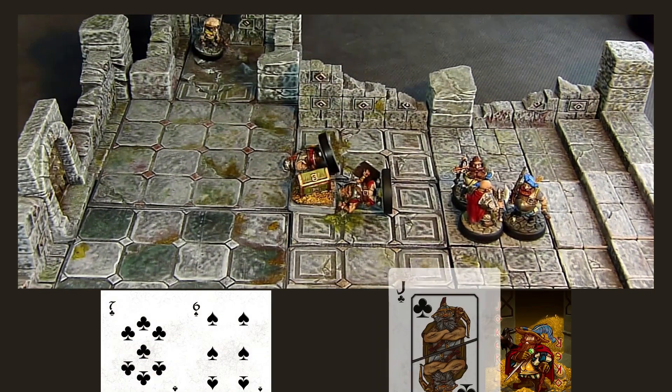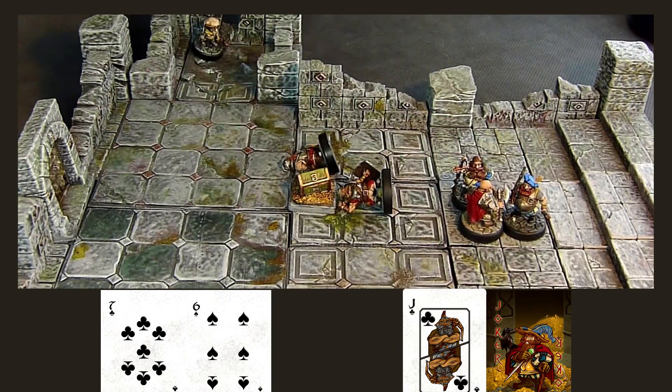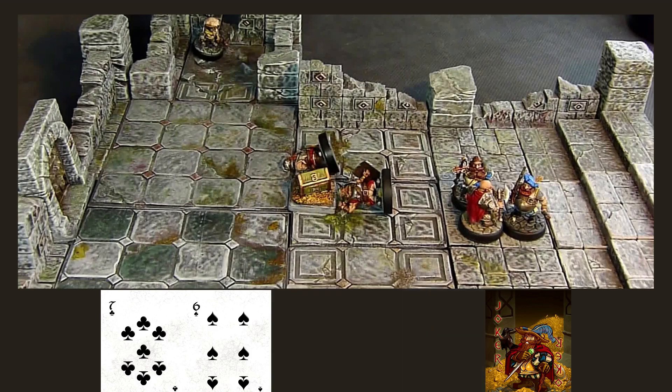As Arex is already engaged and supporting Gaston, he doesn't have many options. However, all warriors must activate. Arex decides to grumble. Dwarves grumble about many things — it is a standard action you can issue your warriors when you aren't sure what to do with them. Now that both Copperbrows have activated, they can sheath the Joker for future turns.